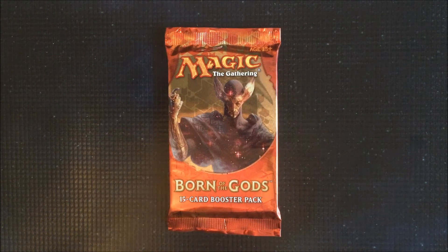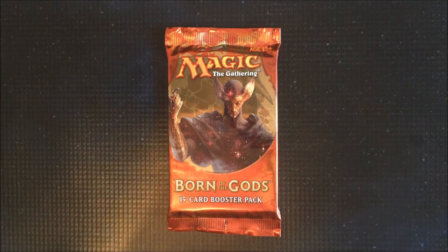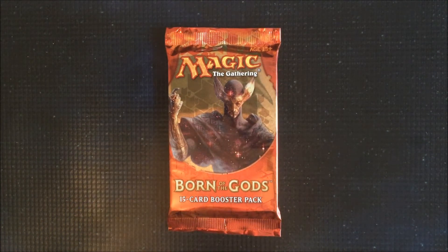Hi everyone, welcome to the sixth episode of Unlocked. Today's booster pack we're opening is Born of the Gods, which was released in February 2014. Born of the Gods is the second part of the Theros block. Today's community choice we have is Brimaz, King of Oreskos, which was from Adam Rollinson. So let's jump into this one today guys and open up this pack.